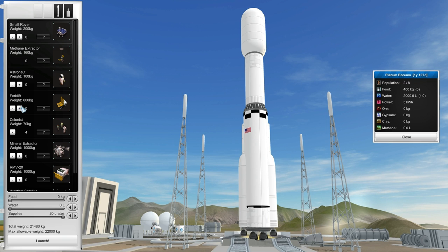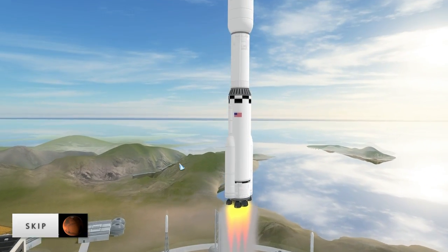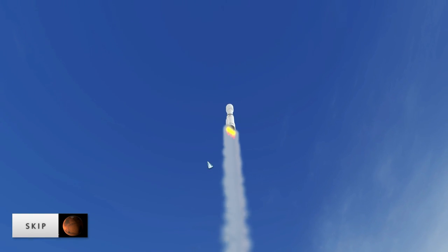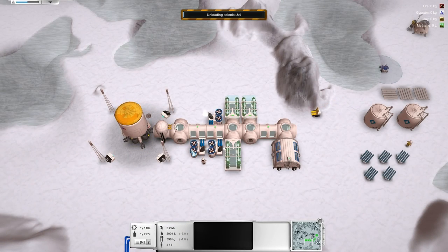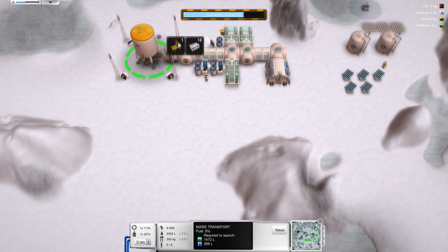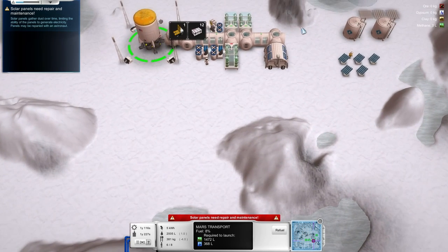Maybe one more forklift to hasten things, but we can't really load more food, water, and oxygen, so another forklift. I guess we'll put a token amount of extra food. Let's launch. Those things on the side definitely don't look like boosters that actually separate. Wow, they're unloading colonists before it even sits down — these are some excited colonists, clearly. This has some fuel left, but it requires more to launch. Careful colony planning has resulted in zero deaths — I think this is the first time I've gotten that message, which tells you a lot, doesn't it?